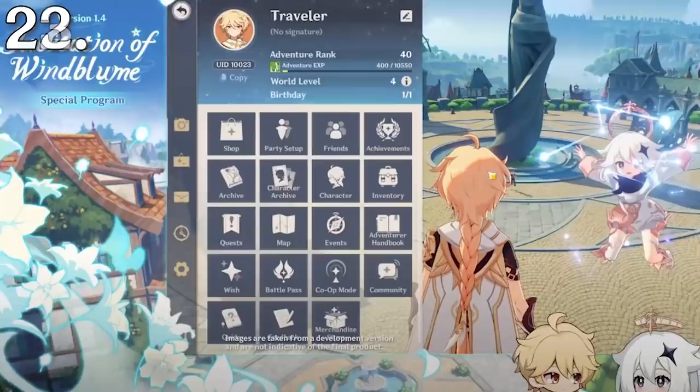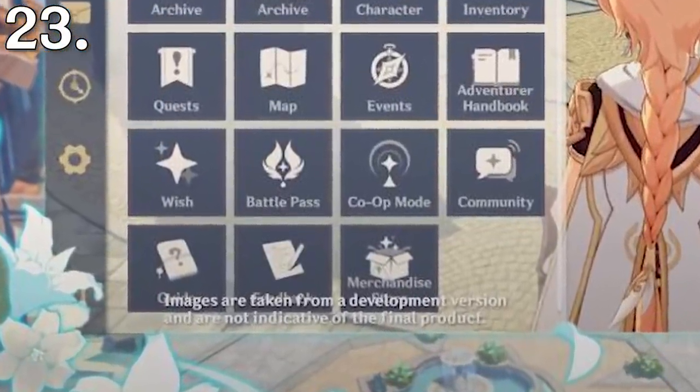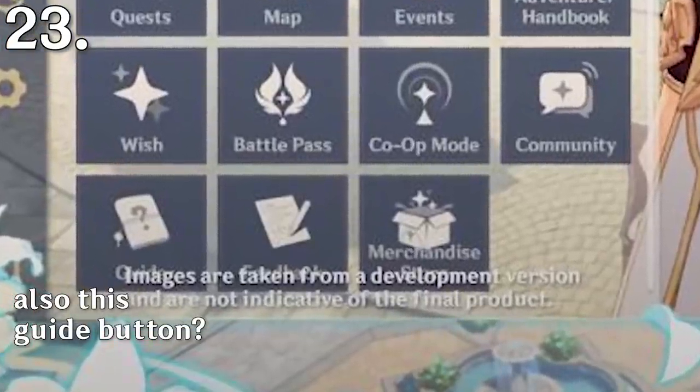In the settings menu, there is a tab for messages, but there is currently nothing there. And lastly, there is still no word about the merchandise button, despite it being shown again in the 1.4 reveal stream.